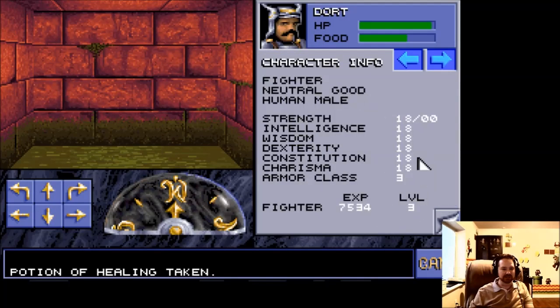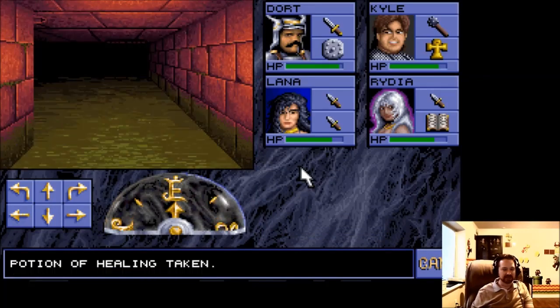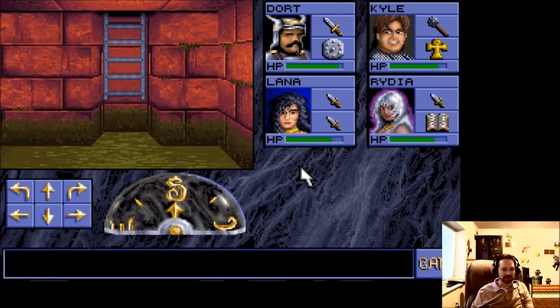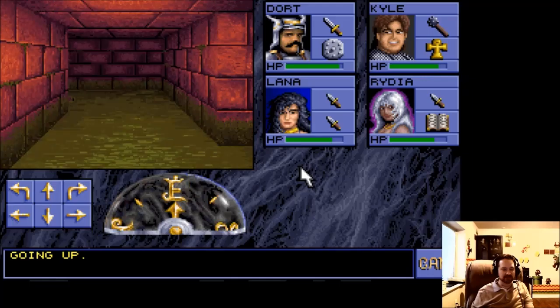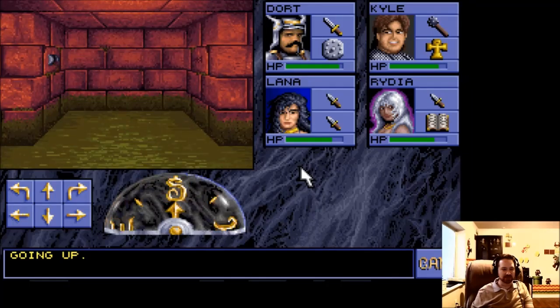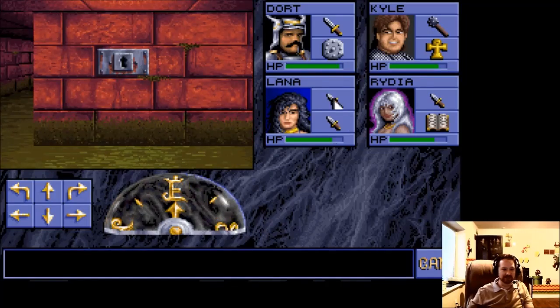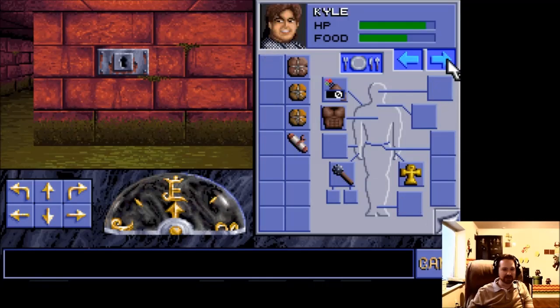You can go over here to stats, which I have conveniently set to the maximum level — you can do that during character creation. You do have to pay attention to your food value here, that can get a little low. You can flip through each of them to see their stats. Hit escape to get out of that. I seem to be in the third level now. There's our way back up — that was an interesting trip down a little pit trap.